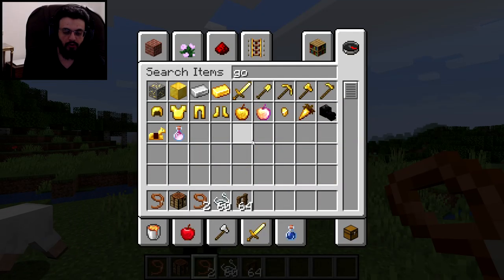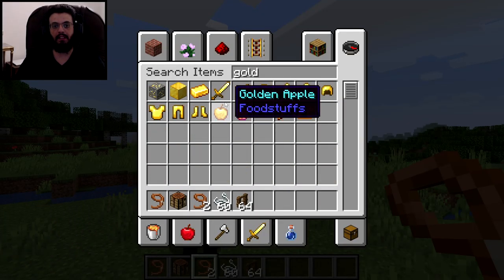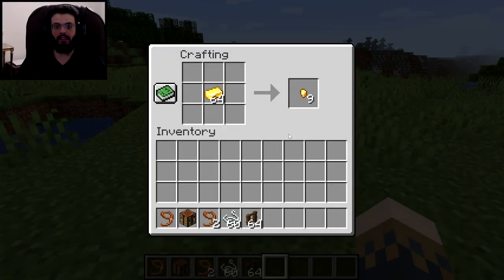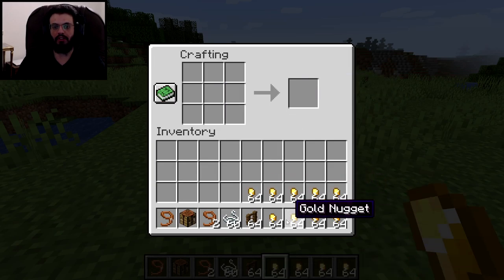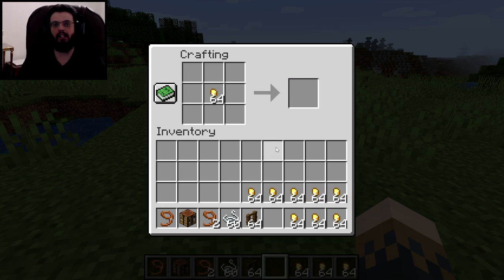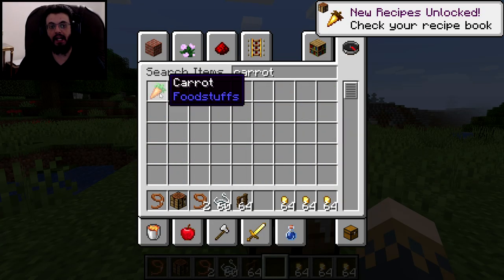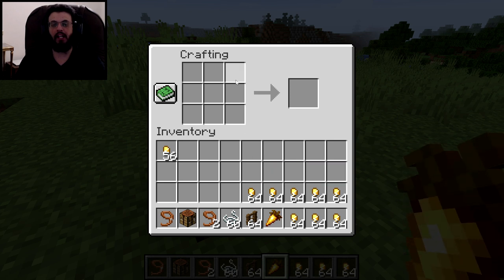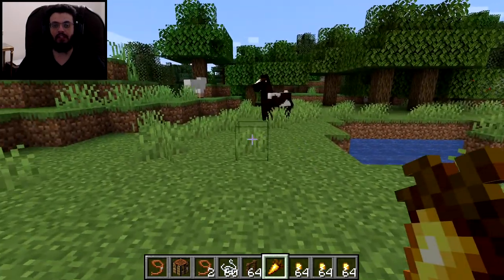Here's the best way to make horses breed. First you will need gold ingots. Go to the crafting table, place a gold ingot and you'll get gold nuggets. One gold ingot crafts into nine gold nuggets, so don't turn everything into gold nuggets. We're also going to need a carrot. You can make them breed with regular carrots, but a golden carrot is going to be much more effective.